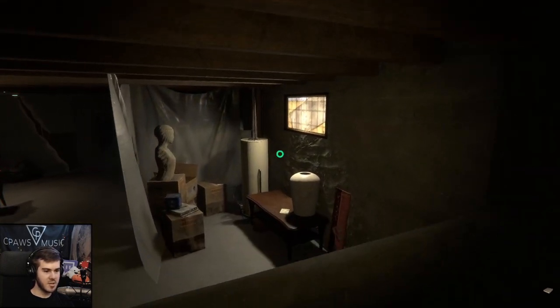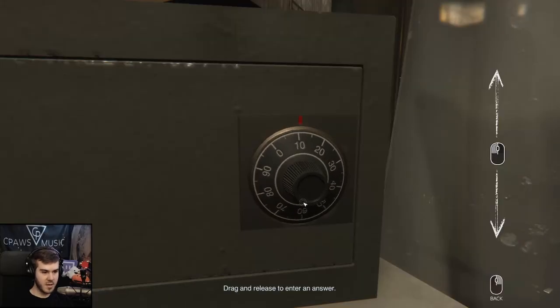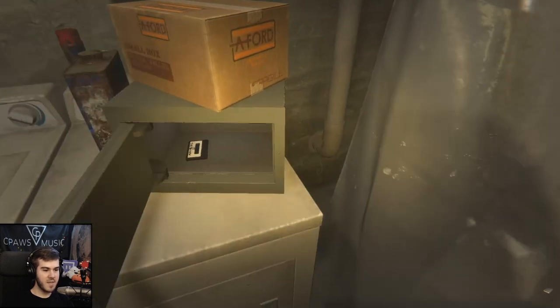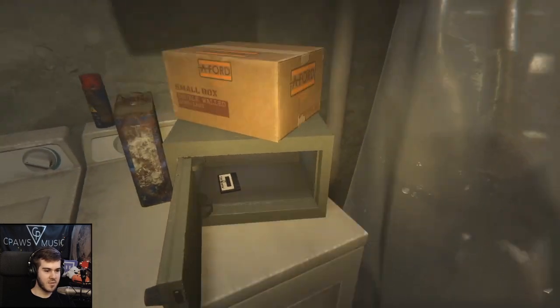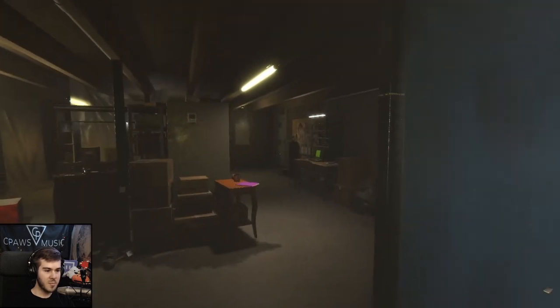Let's go ahead and input those numbers into the safe: 10, 50, 70, 80, 90. I don't think it really matters what direction you spin it — just do it like a typical padlock. And there we go, we got it open! Inside you're going to get your first cassette tape and also the fourth index. I already collected the index so you won't see me grab it, but you'll get your fourth index there — so that's all four indexes and we already have all the jumper cards.